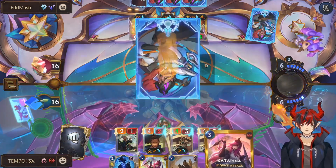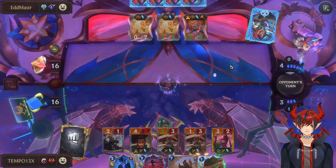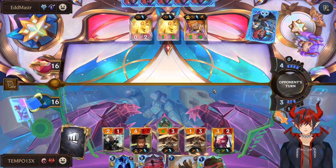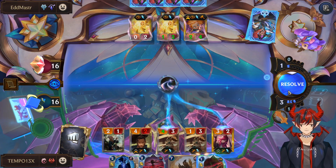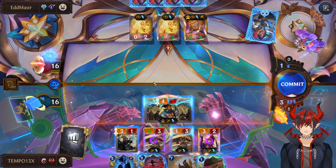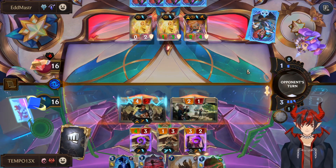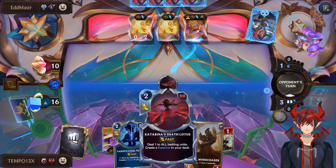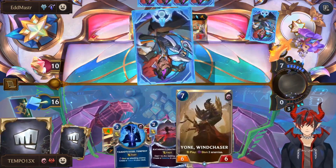We want to make sure we attack with Katarina first. They're probably going to manifest a stun though. If we can attack with Katarina first, we can get the extra Blade Twirler damage in, which is super good. I got the stun though — go figure. We just have to hold the L. Swing here and here. I don't want to swing with the Blade Twirler, just these two.